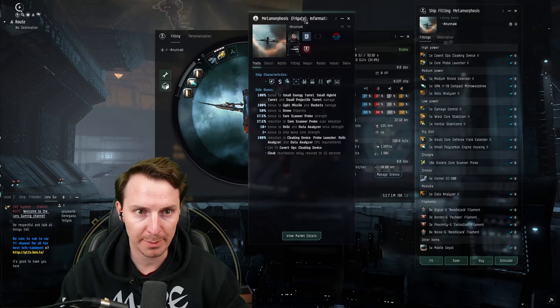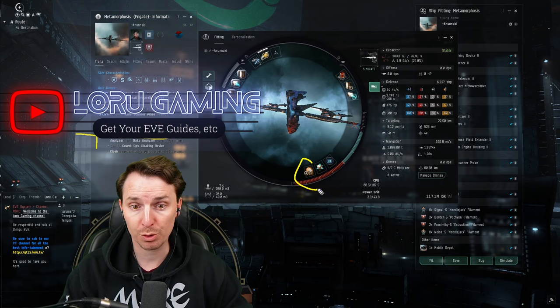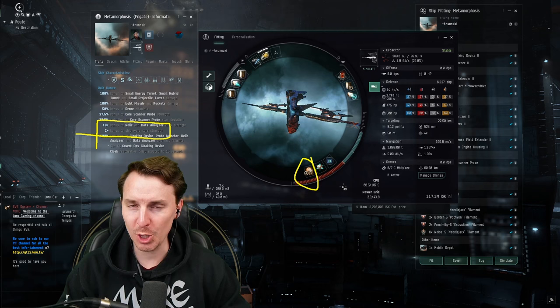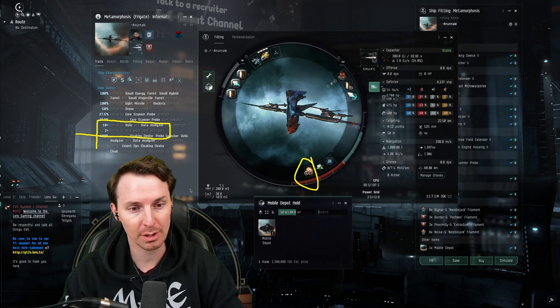Now, why this ship over the Astero is for a couple of reasons. First, we are going to get that 2-plus warp core strength innately. This, coupled with our warp core stab, is going to make it nearly impossible for a solo ganker to lock you down. One of the more overlooked things about the Metamorphosis is you get a mobile depot bay that holds two mobile depots in it, so you can swap between your relic and data analyzers in space without using up that precious cargo.